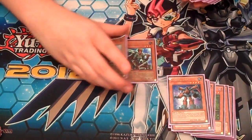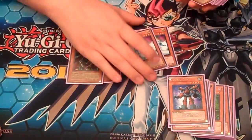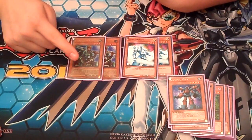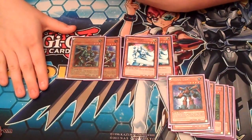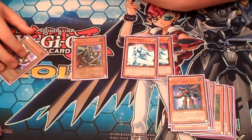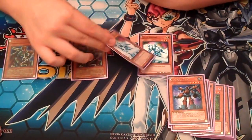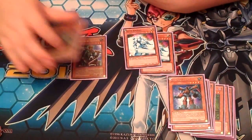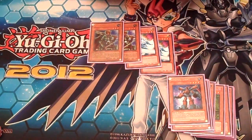Two Marauding Captain. This works really well with two Shine Knight. Shine Knight is kind of cool because he can be level 3 or level 4 depending on his battle position, and you can determine that by using Marauding Captain, because you can special summon it in defense or attack mode. So you normal summon Marauding Captain and bring out Shine Knight as level 4 or level 3 if you want to make something like a Leviathan. It's great maneuverability.